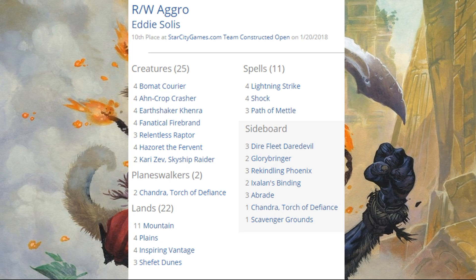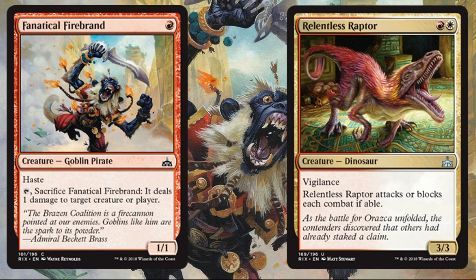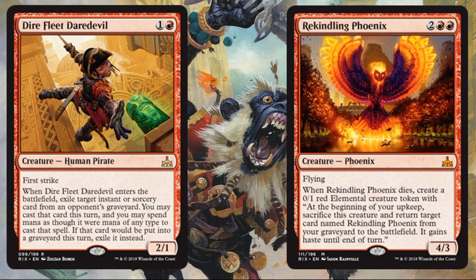10th place was Red-White Aggro. As I mentioned with the Rakdos build, this is a Boros variant. The Rakdos, Boros, and Mono-Red versions all share the same core cards, but branch off in different directions with the extra color. In this case, White allows you to bring in things like Ixalan's Binding from the board, and play some new Rivals cards. Fanatical Firebrand was expected; Relentless Raptor was one of the reasons to play White; and Path of Mettle showed up as three copies. Out of the board: Dire Fleet Daredevil and Rekindling Phoenix — three copies in the board, which was a little surprising, as most other builds ran it in the main.